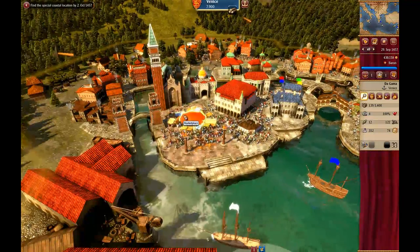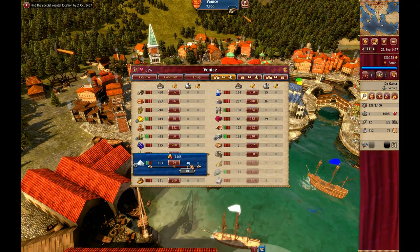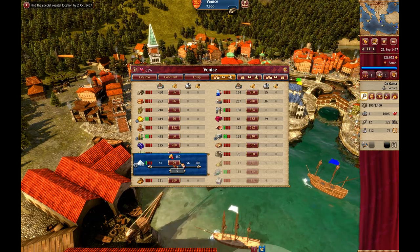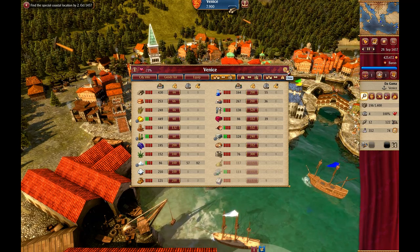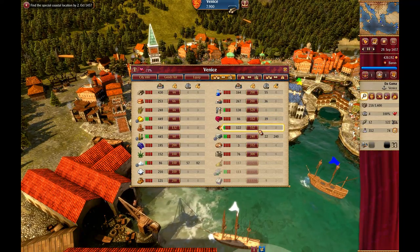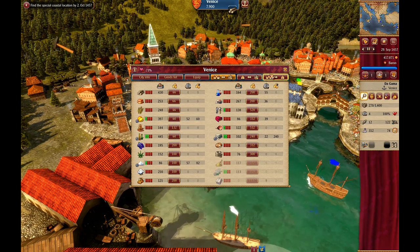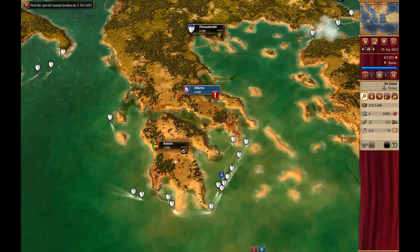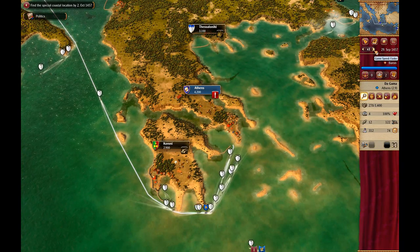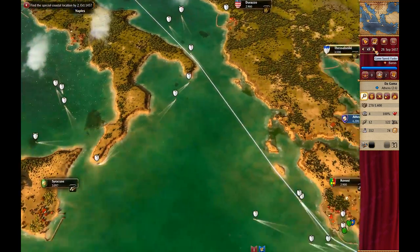If I were to come over here with the Dagama to a city that just so happens to make salt, I can buy 40 at kind of the base cost. I'll take the price up to 100. While I'm at it, we'll bring whatever else we can, which doesn't look like it's going to be a lot. And we're going to bring him up to Athens because I want to get that meat production going again.